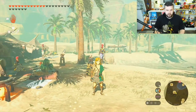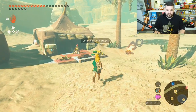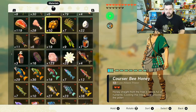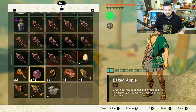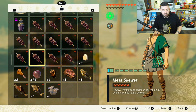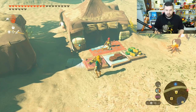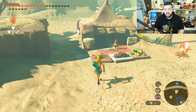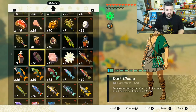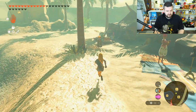I'm over here at the Karakara Bazaar. In Tears of the Kingdom, if you have roasted food — meaning you just dropped food on the floor and cooked it — it's going to be roasted and it's stackable, unlike meals cooked in a cooking pot. Here they're selling seared steaks and roasted bass. Roasted bass comes from Hyrule bass, and seared steaks come from regular raw meat.